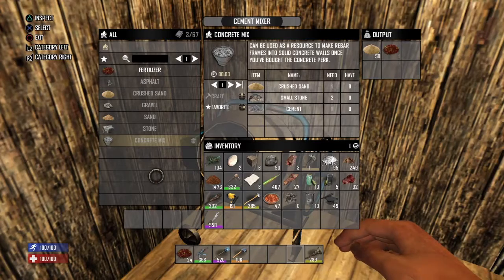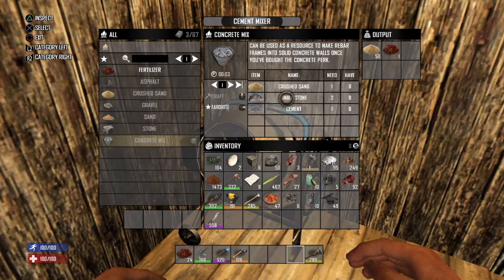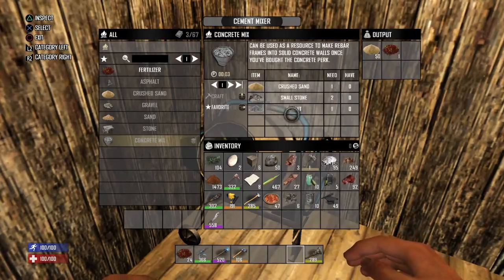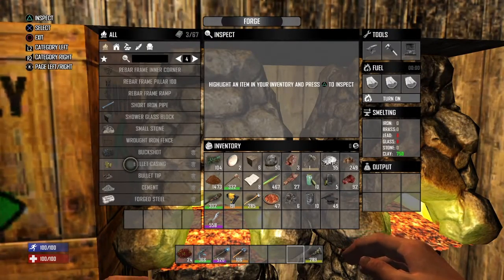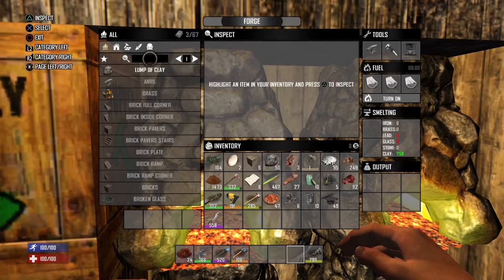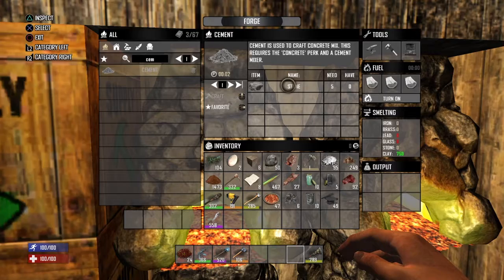Once you have the mixer down you're going to need lots of stone — like tons of stone — because you need to make crushed sand, and to make the concrete mix you also need stone. To make cement you go over to your forge, where you'll also make cement with stone. So you're going to need tons of stone to do this.